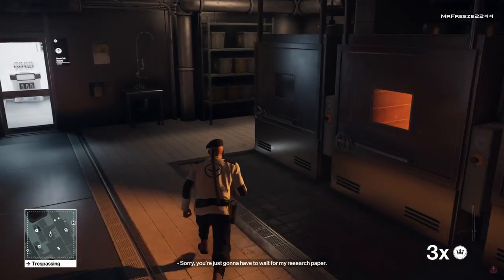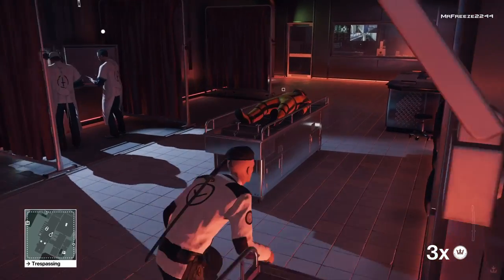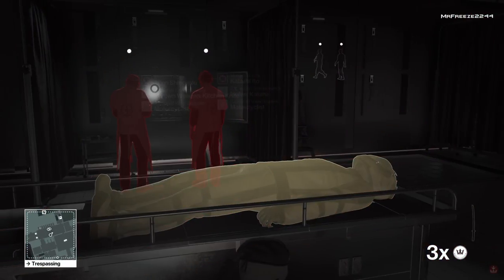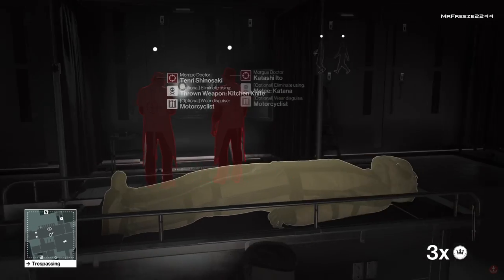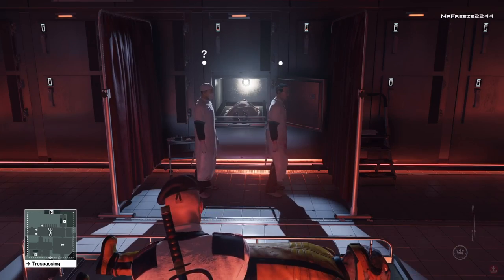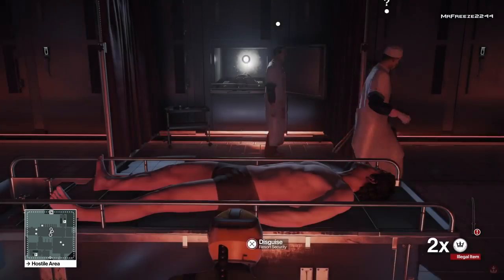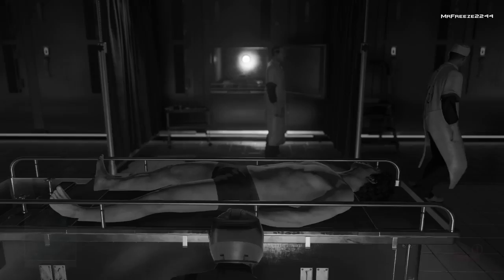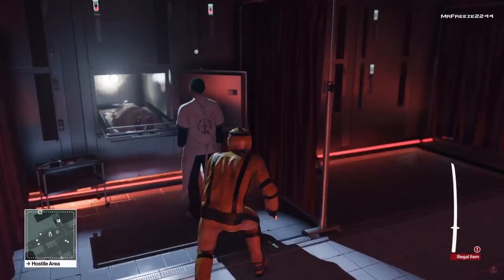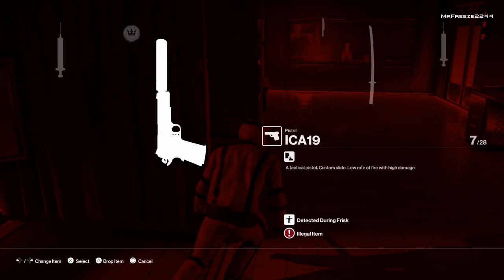Now put on the motorcyclist disguise that's laying on the gurney. Pull out your coin and throw it in the direction I'm about to show you — for some reason it distracts the guy on the left. What we're going to do is pull out the katana and take out the guy on the right with it, then quickly pull out your knife and throw it at the other guy's head.